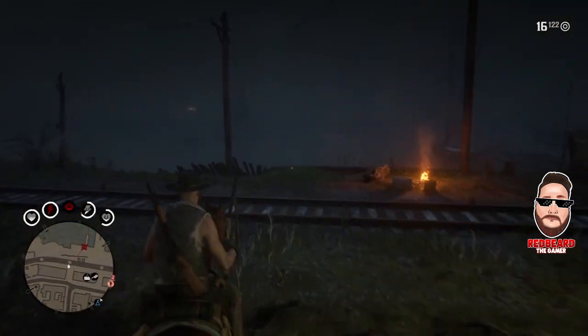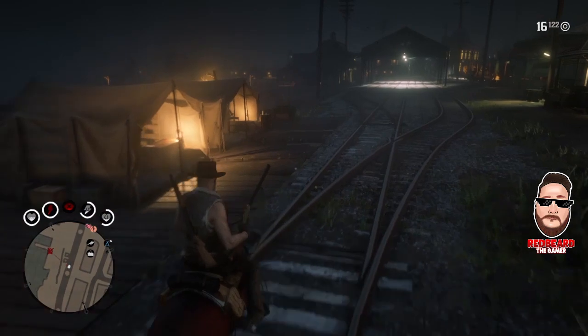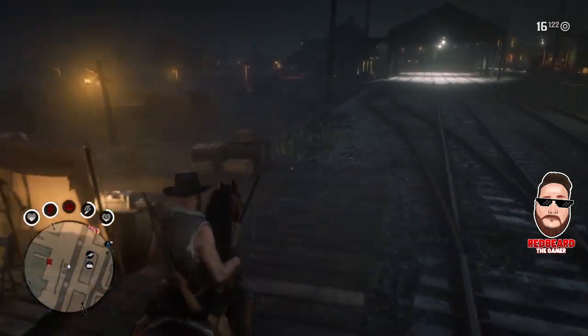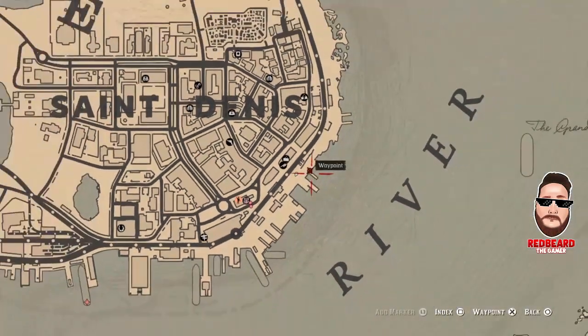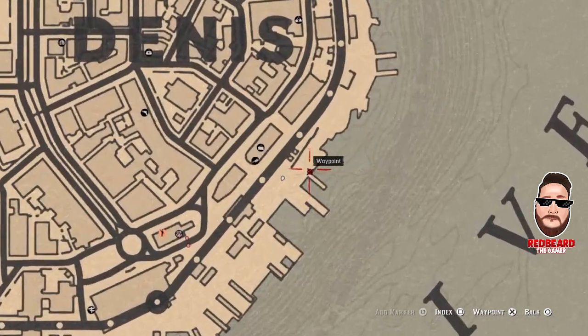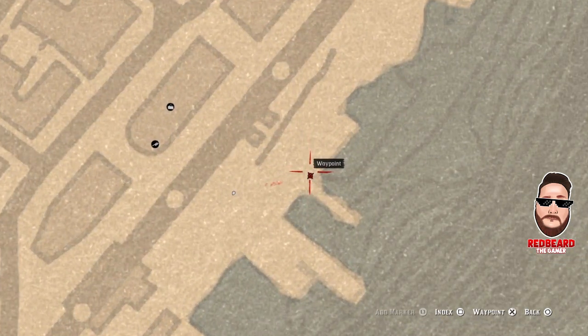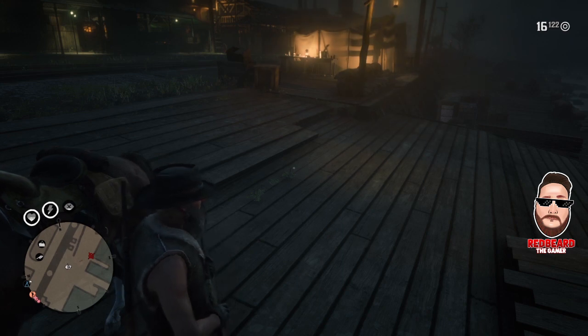I'm going to pull up on the map where you need to go — it's pretty simple to get to, a lot like the location I did before in Blackwater. Where you need to go is San Denis, out here to the boardwalk, the piers area, right here in this area, and I'll show you where you need to go.